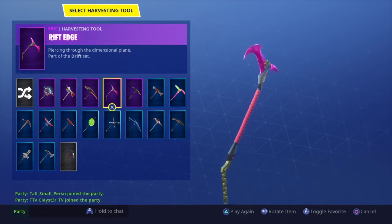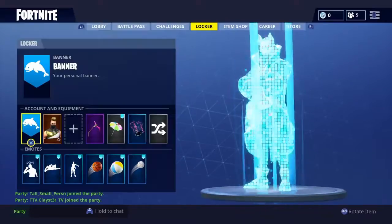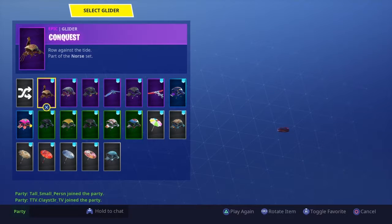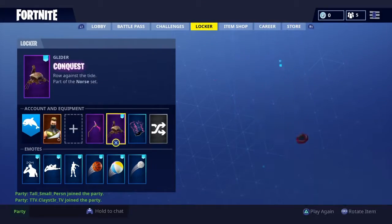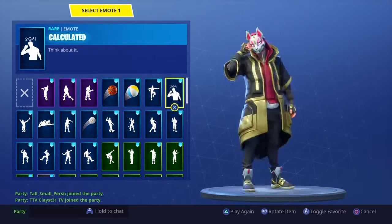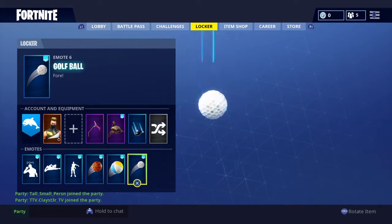We got rift edge, lug axe, and balloon axe — drift is my favorite skin. We also got beach umbrella, conquest, and voyager gliders. We've only unlocked runic so far, and then we also got calculated, which is my favorite one so far. And then we got the basketball, beach ball, and golf ball.